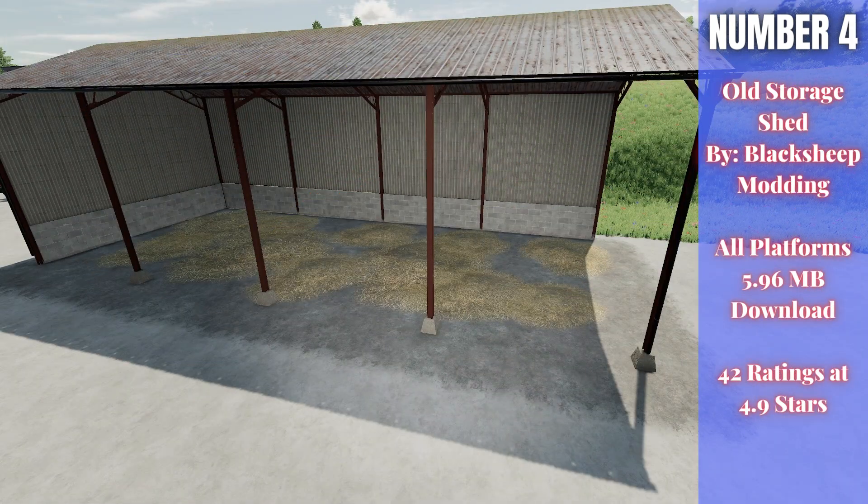For number four, we have the Old Storage Shed. This is by Black Sheep Modding, 5.96 megabytes to download for all platforms, currently rated 4.9 out of 5 stars with 42 people having rated them. There are two different sheds in this pack. There's the one out here, which is $9,000, $5 a day maintenance, with a width of about 10 meters and length of about 24 meters. There's one left model and one right model as well, so you can have that wall on the left or the right.